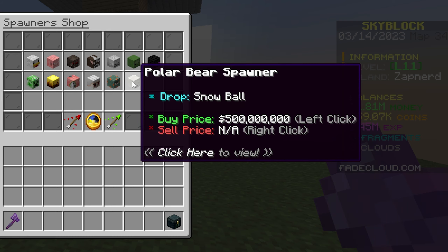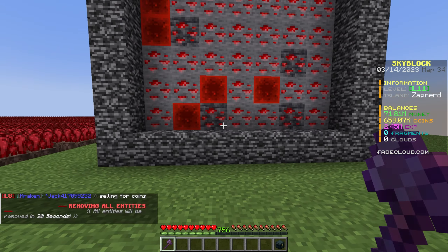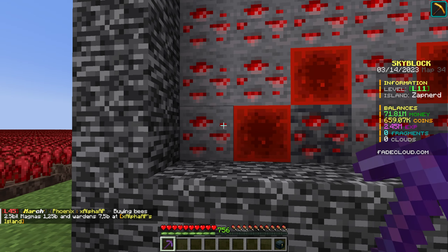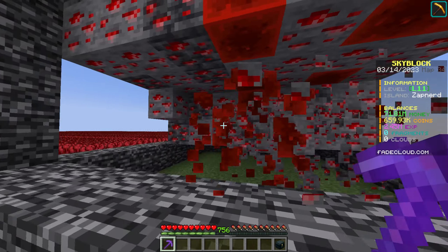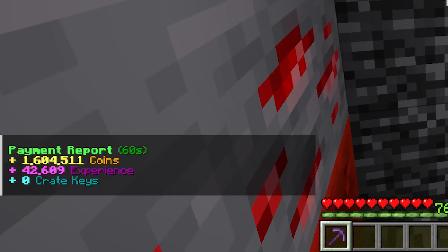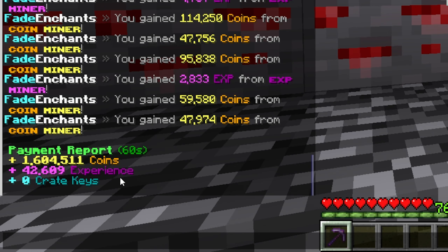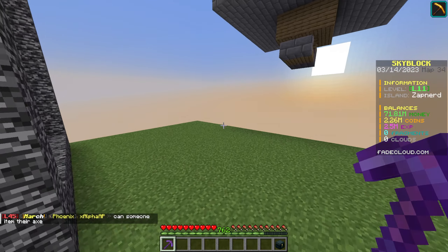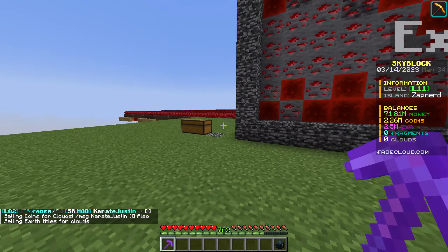The strategy for the next video is saving up for polar bear spawners — the most expensive at 500 million each. I did one more 60-second mining session with the new coin upgrade and exp boost island upgrade: I got 1.6 million coins, but only 42,000 exp — way below my usual 100,000 minimum per minute. My RNG must have been bad.